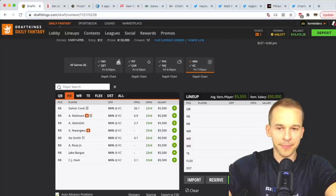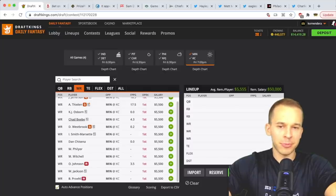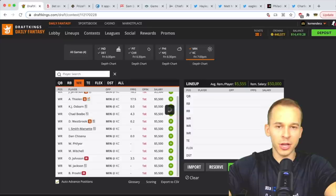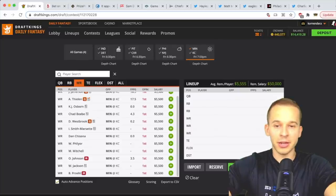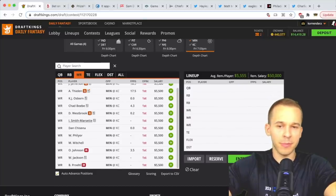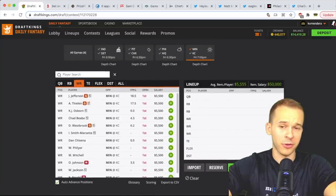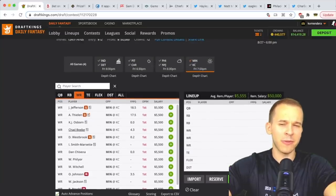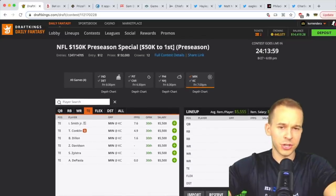At wide receiver for the Vikings, don't expect the main guys — Justin Jefferson, Thielen definitely not. Osborne and Bisi Johnson may or may not start. Dede Westwood is not expected to play. Smith-Marsette, their rookie, should get a decent amount of work — he had zero catches but two targets last game. If they rest Osborne and Bisi, Minnesota could be really thin at receiver, similar to the Rams situation. Keep an eye on Osborne and Bisi's status. Not much interest at tight end for the Vikings.